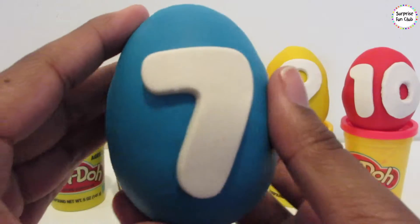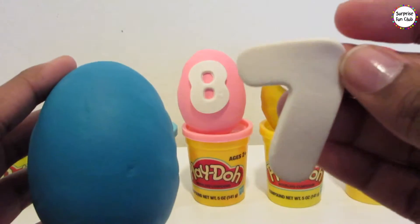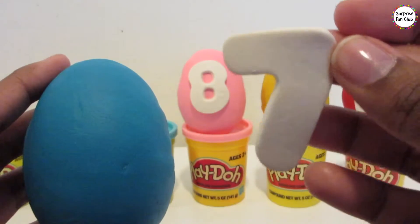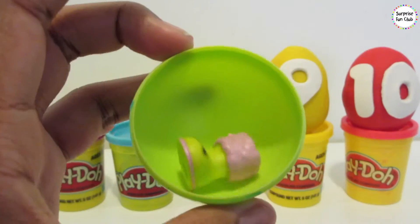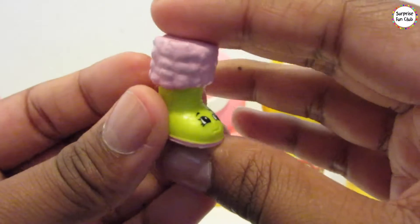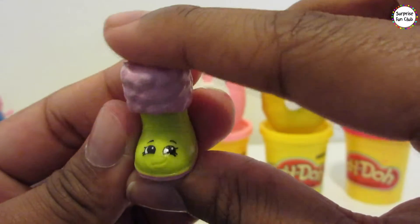Let's get number 7. Siete. Number 7. Number 7 egg has blue Play-Doh on it and it's a green surprise egg. Siete inside. Wow, a Shopkins! It's a shoe Shopkins — Snug of the Shopkins. Let's set her on top of the number 7 Play-Doh surprise egg spot.